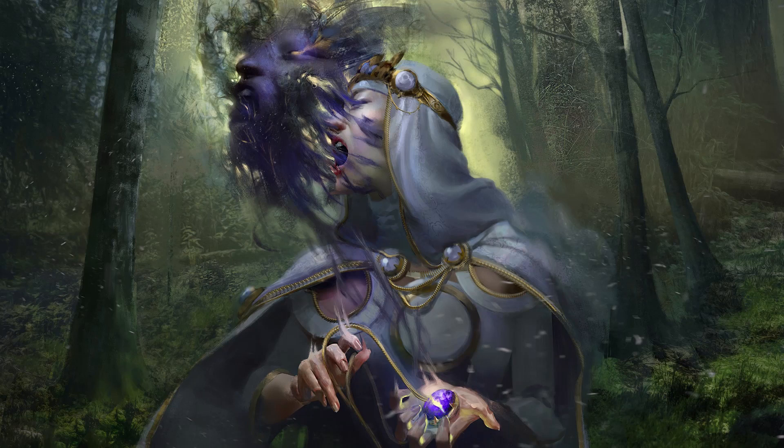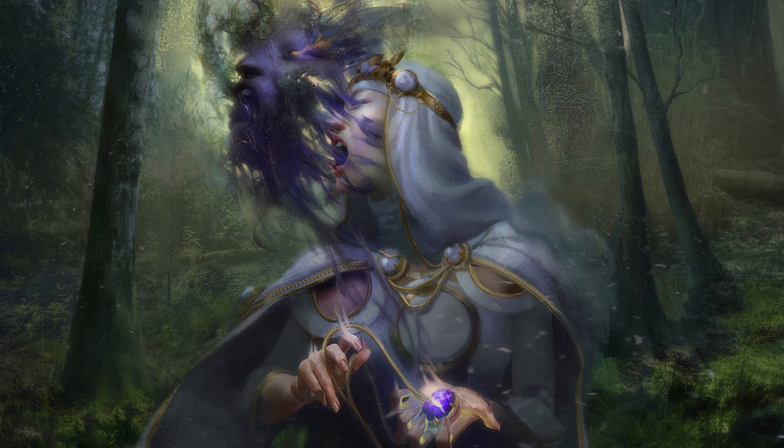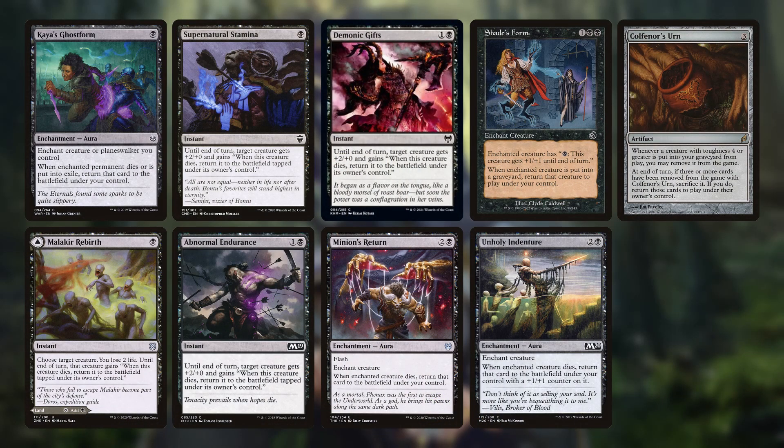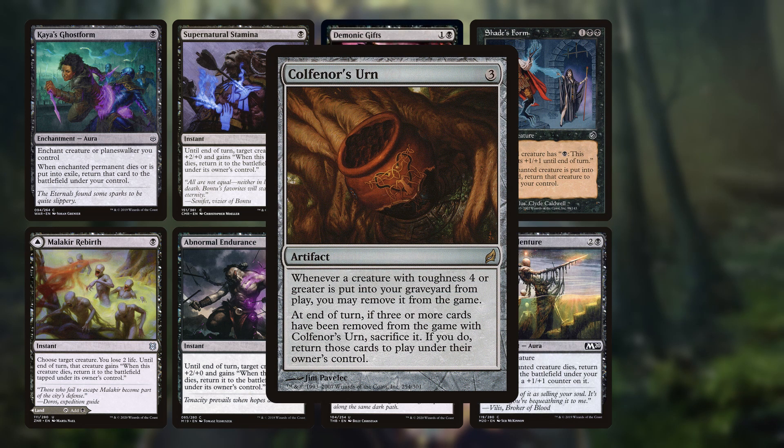You've waited long enough to find out how we're going to flicker our creatures. We'll begin with our one-off flicker spells: Kaya's Ghostform, Malakir Rebirth, Supernatural Stamina, Abnormal Endurance, Demonic Gifts, Minion's Return, Shade's Form, and Unholy Indenture. We also have Kolvori's Urn, which is actually a one-off, but it requires that it holds three creatures before it finally breaks open for us. Those creatures also need to have at least four toughness in order to go into the urn in the first place. It's a more difficult card to get a reward from than the others, but it yields a very nice windfall when you finally do get it to crack.